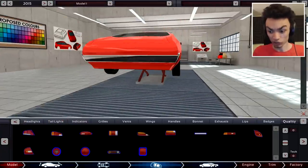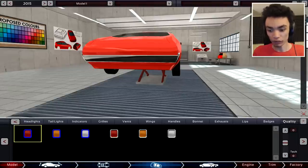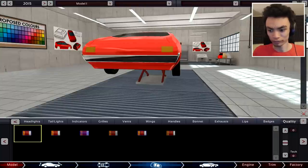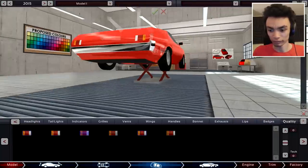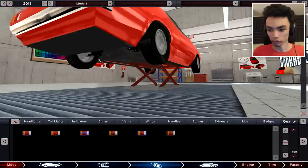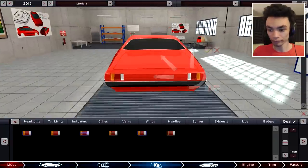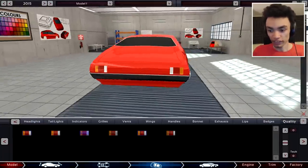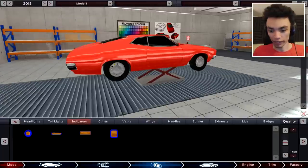Tail lights again — square ones would probably fit this car more. They've got a different color on so we could go with red, but I'm not going to do that because I'm a lazy twat. Yes, that's much better — that's good. Increase those a little bit, they're a bit too big. There we go — inwards, outwards. Yeah, that's good. That's that sorted then.